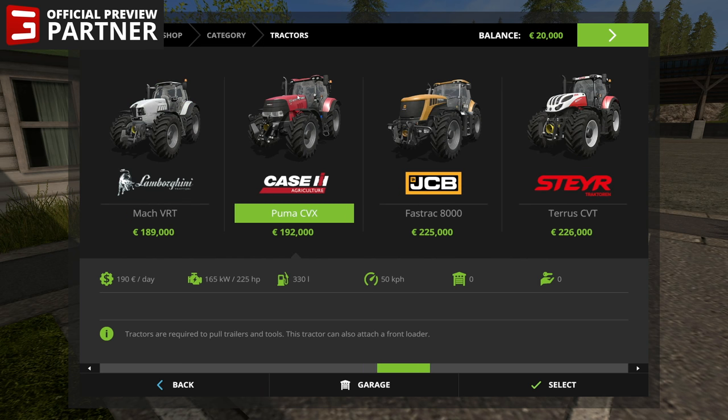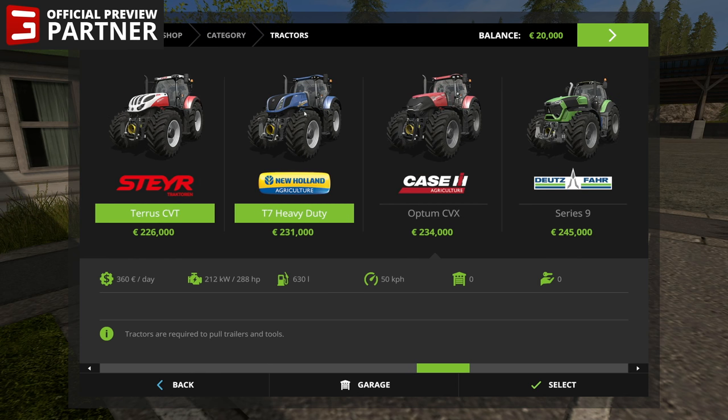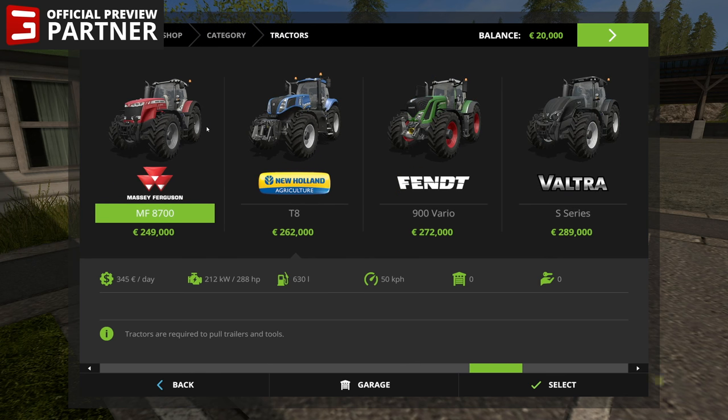We've got the Case Puma CVX, the JCB Fast Track 8000, the Steyr Terrace CVT, and the New Holland T7 Heavy Duty. This has been like one of the most popular, most requested tractors I've had people asking me to play with. Almost equally popular is the Case Optum CVX — also super awesome. We've got the Dutzfar 9 Series — this thing looks aggressive, it looks awesome, I really like it. The Massey Ferguson 8700 Series — I almost like this one as much as the Dutzfar, but the Dutzfar is kind of winning me over as far as looks go.